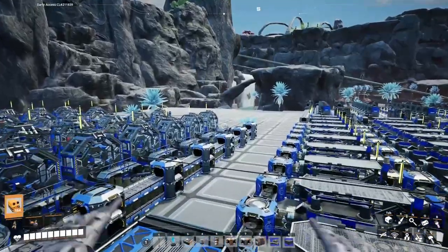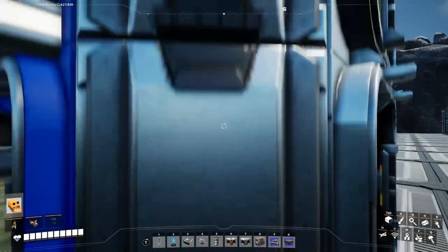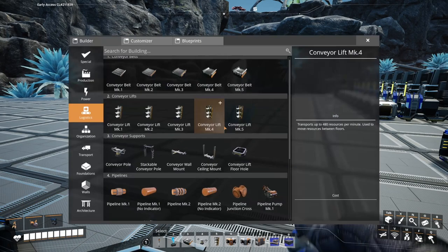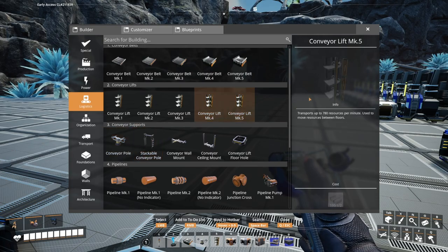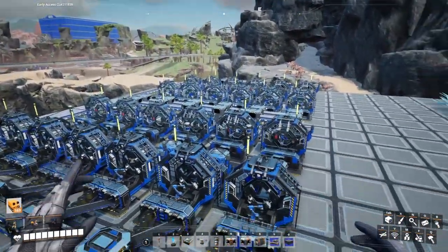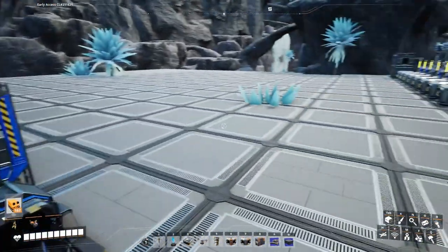I went ahead and built the electromagnetic control rod factory too. I've been planning big and yeah, everything has been big. I haven't double-checked the numbers — we need 92 electromagnetic control rods, and that's going to take 23 assemblers. This right here is 24 of them — 4 times 6 is 24. So we're going to be able to do everything here.